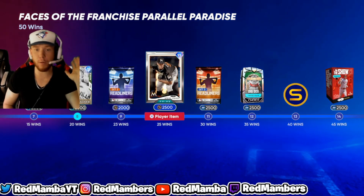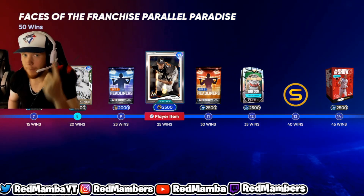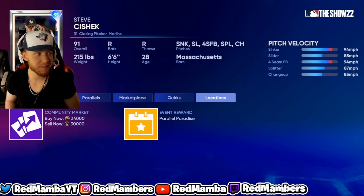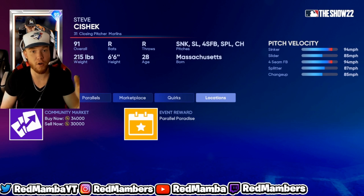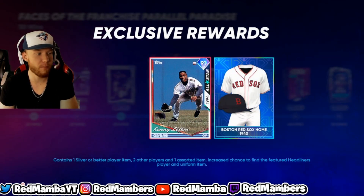The thing with these cards is you never know — once the program is gone in four days, these cards might jump up in price. Steven Cecheck is still a really good card that will be usable for probably a month or two. His value might jump after the program is gone, so you could get this card and just hold it. You guys just keep going and you're getting more and more free stubs.